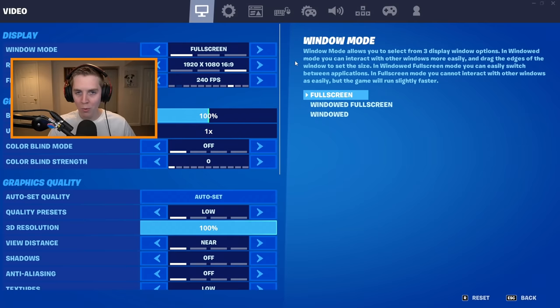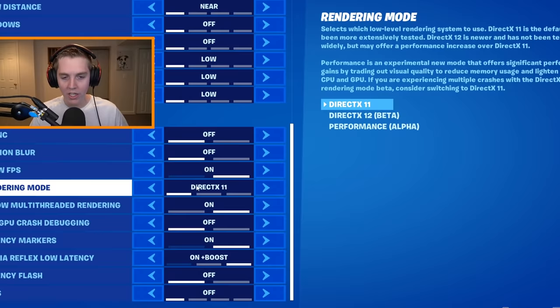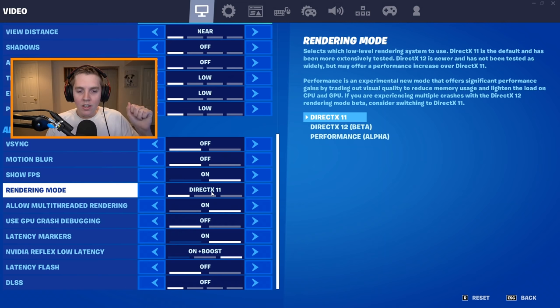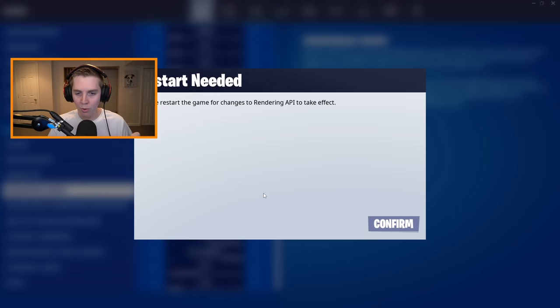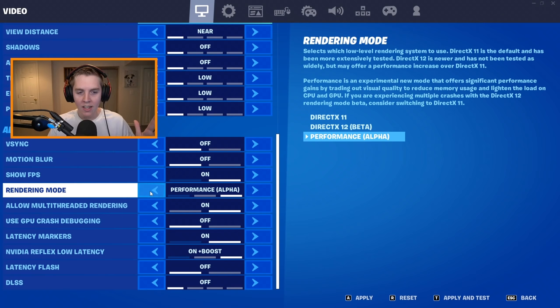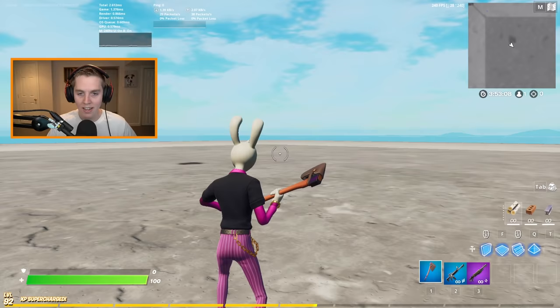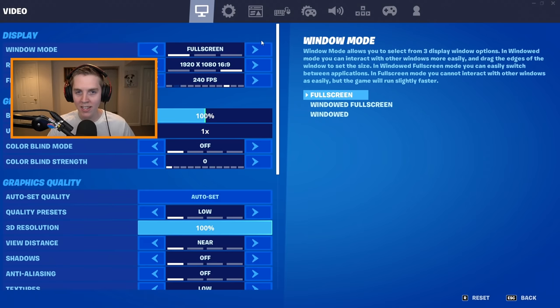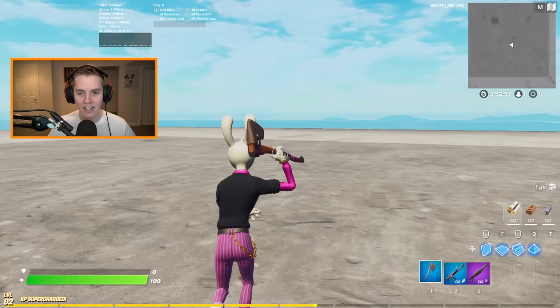What we're going to cover next is probably the most important setting — it is under your advanced graphics. It is rendering mode, which I currently have on DirectX 11. The question you should all be asking is whether you want to play on DX11 or DX12 versus performance mode. DX11 and DX12 are very similar; it's really performance mode that is different and that I think is the best.